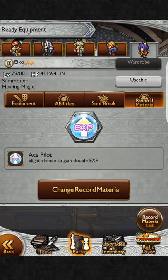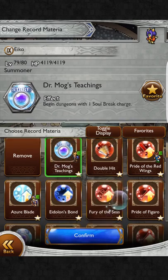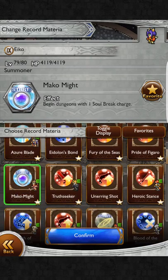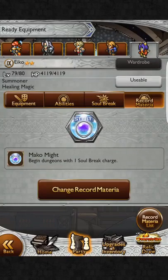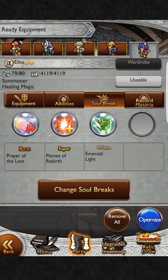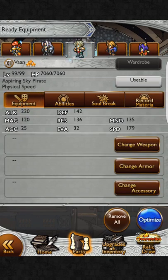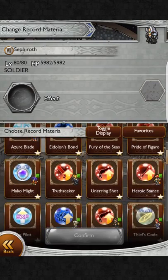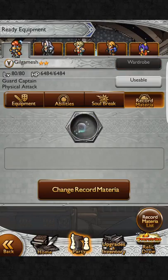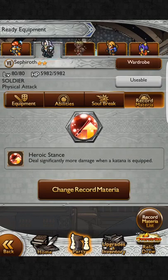Let's talk quickly about Record Materia. The two most important ones people will tell you about are Dr. Mog's Teachings, which comes from Tyro, and Mako Might, which comes from Cloud. They both do the same thing: begin dungeons with one soul break charge. So if I put that on Aiko, she will start with one use of whatever soul break she wants to cast. Same with Ramza — he already has it equipped because it's very important to get that buff off immediately. On physical attackers, I usually put damage up Record Materia for whichever weapon type they're using.